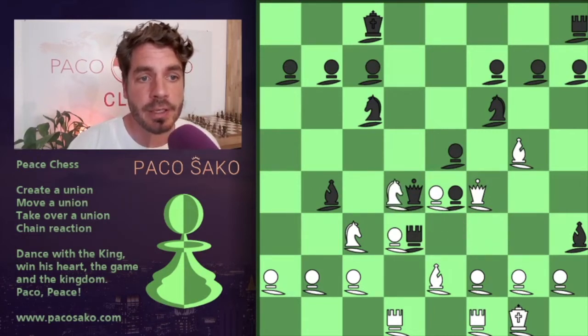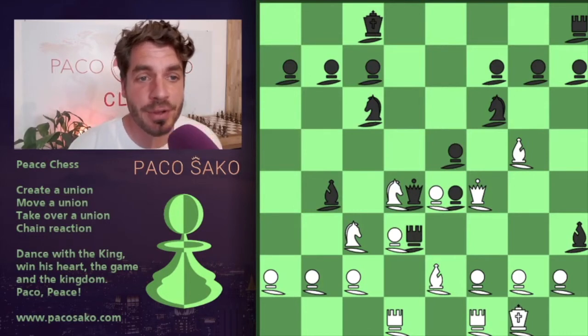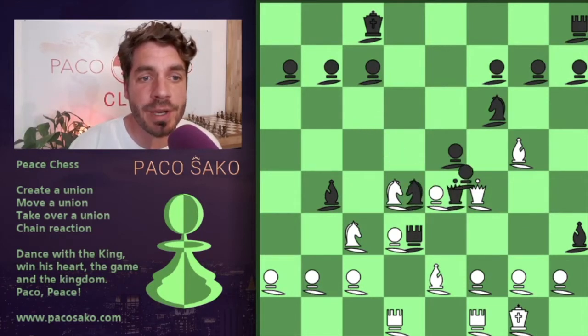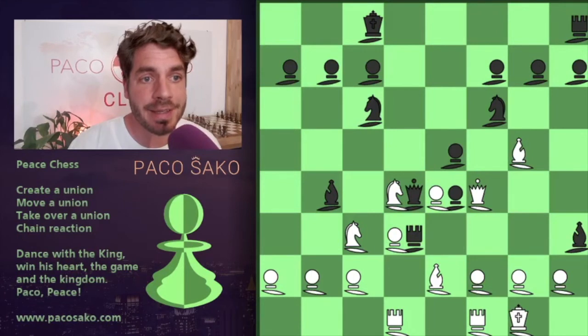I create a union with the queen and try to fix some stuff. But now the first nice combination is there which Raymond makes. He releases the queen, which releases the pawn, which releases the rook, which releases the knight — and the knight comes to f3. I'll show you one more time: the knight releases the queen, the queen releases the pawn, the pawn releases the rook, the rook goes back to where the knight now is, and the knight jumps to f3.